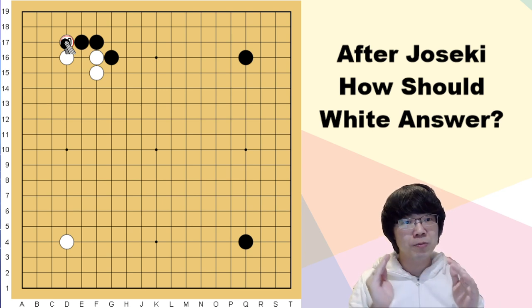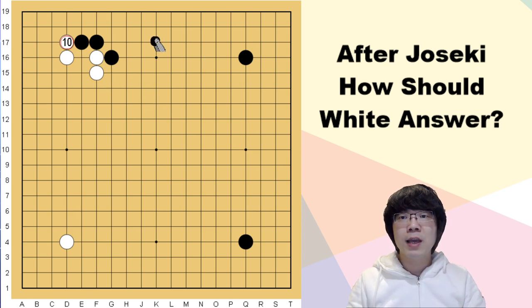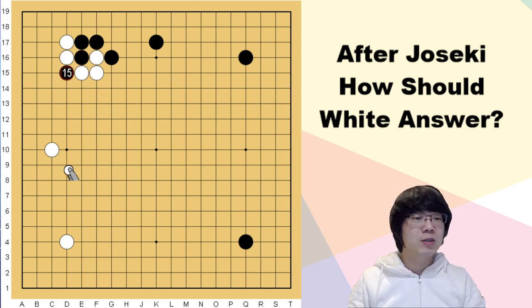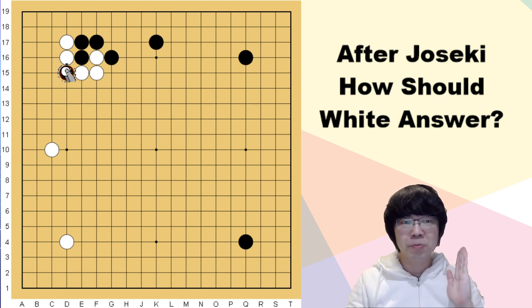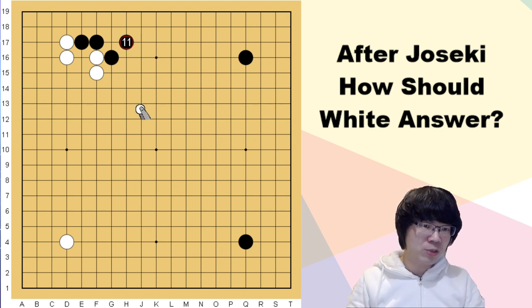Around the middle kyu level, we prefer to use this a lot. Now black has played a large knight move, and then white has played here. You can even see this information in the joseki book — it's really famous information. Now black pushes and cuts, so we have to punish this cutting. I'm going to teach you about the difference between large knight move, knight move, and tiger's mouth as well.